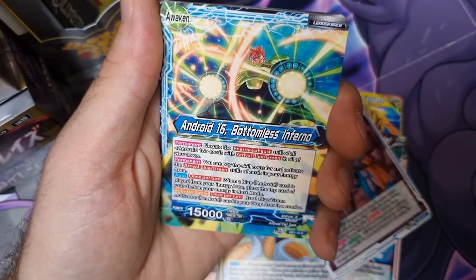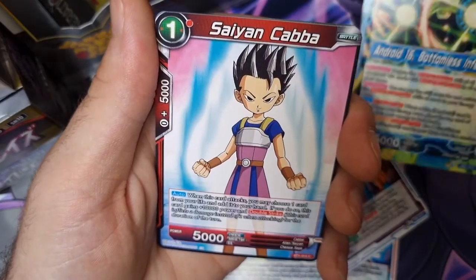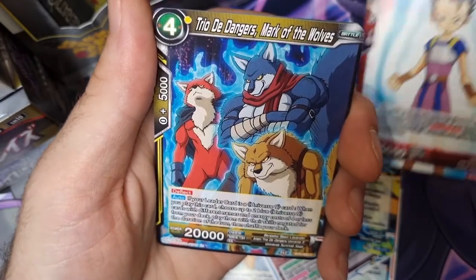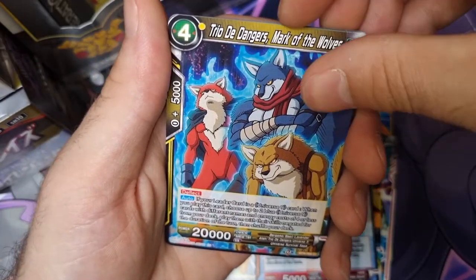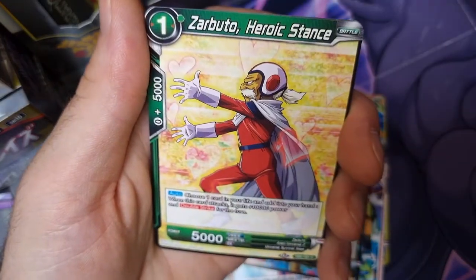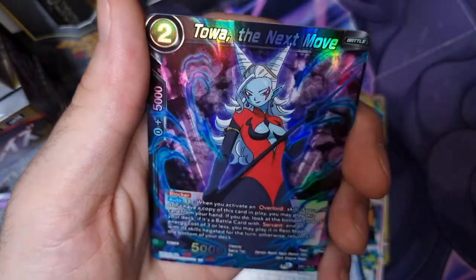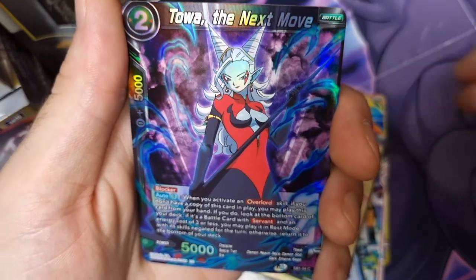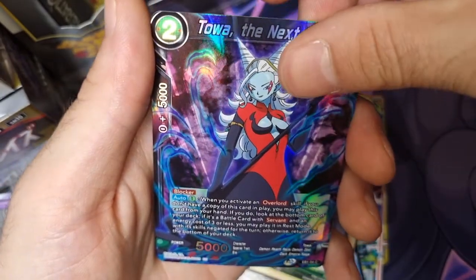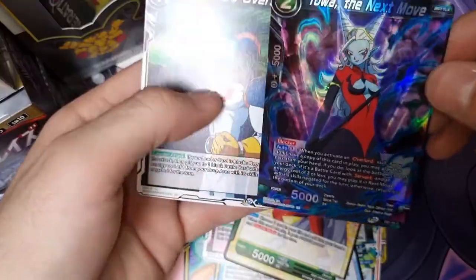Android 16 Bottomless Inferno - I remember him. Saiyan Kaba - don't know about that one, might be a new character. Got this one again. Maiden Charge, Zarbuto Heroic Stance, oh - Tower, The Next Move. Still a common and a hollow. And it's a non-hollow - Playtime's Over, but that's a beautiful looking card.